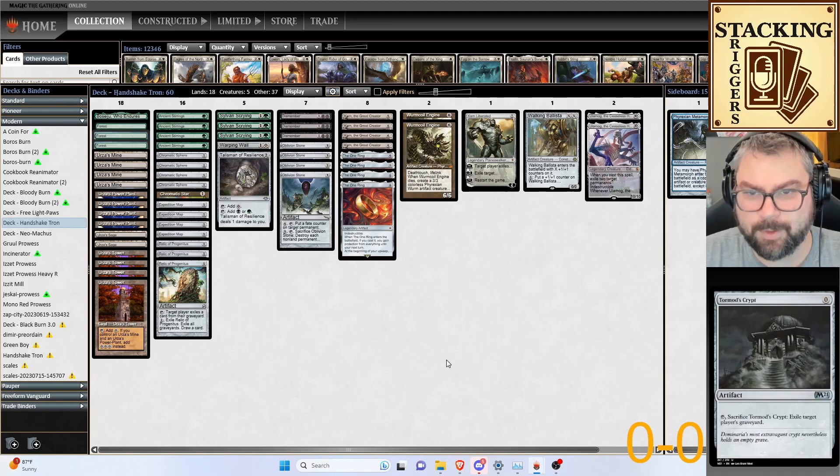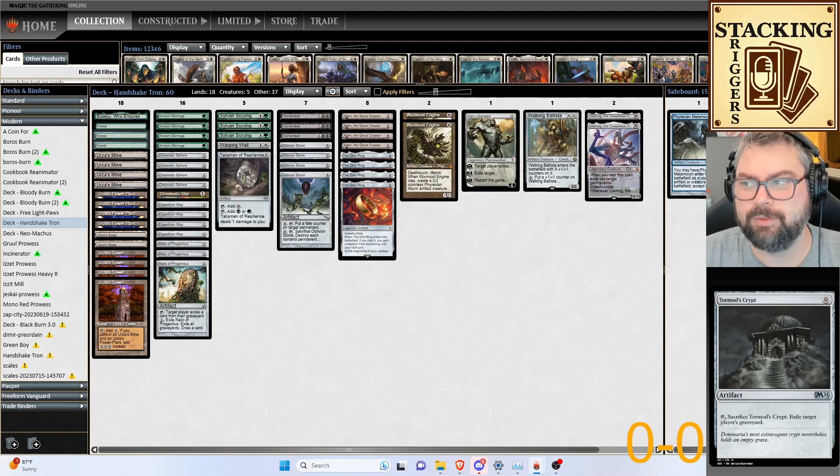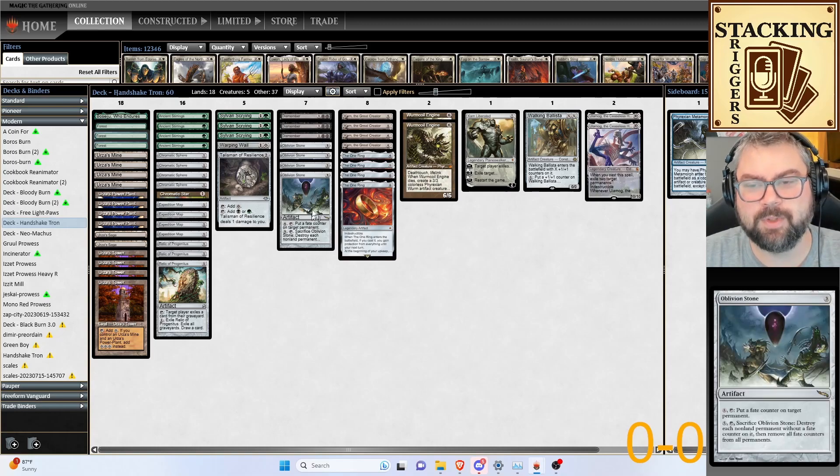Karn the Great Creator — we really want to get him out early so we can go get those other items fast from our sideboard to prevent our opponent from going off. Oblivion Stone is another piece of removal that just deals with everything.